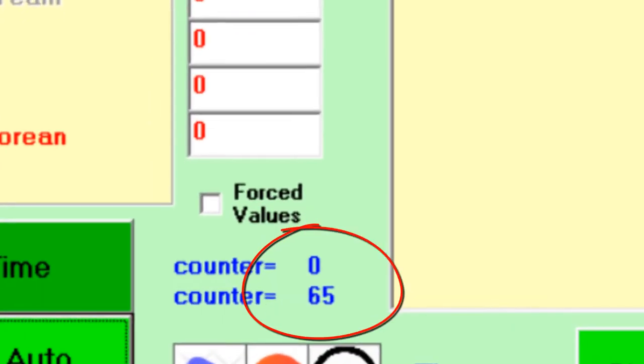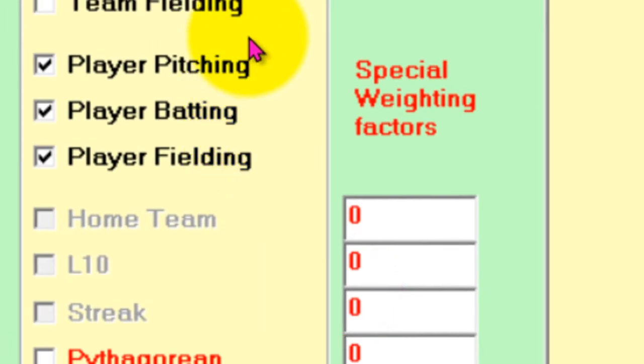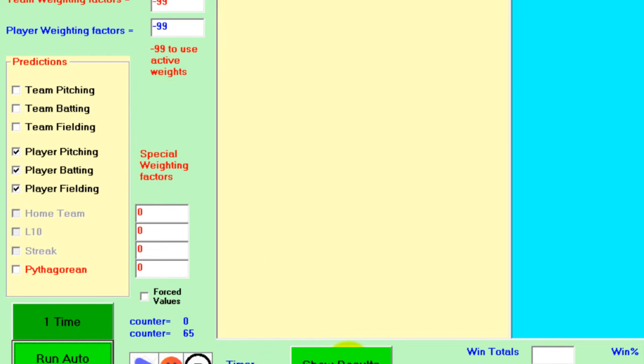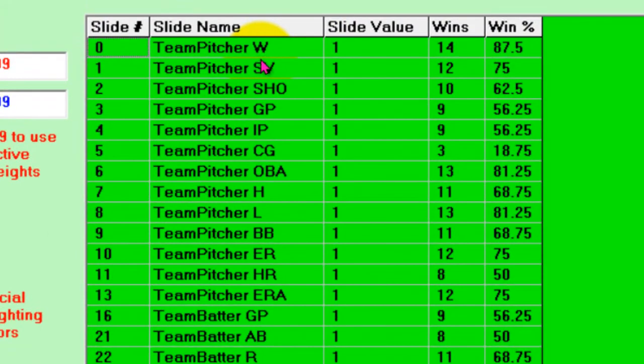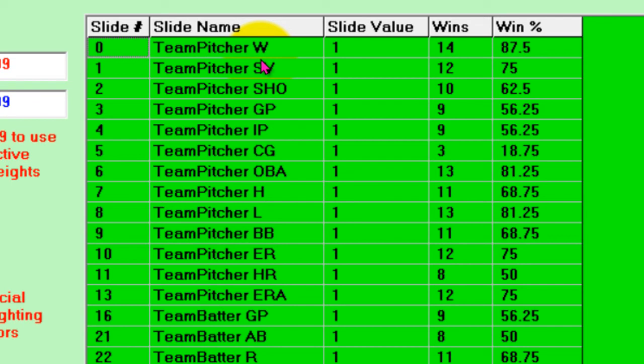The computer is complete. The players were the last part of this particular analysis — counted up to 65. So what do we got? Hit the Show Results button. What you'll see on screen is the slide number, the slide's name, and notice each slide went to a value of one when it did the analysis. For example, when slide zero was set — which is the wins, pitcher win, team wins — it hit 14 wins. So for that game date of 5/21, there were 15 games, and by setting just that one slide to one everything else at zero, the program hit 14 winners.